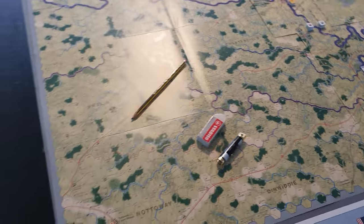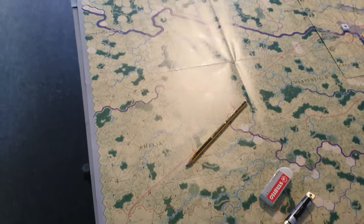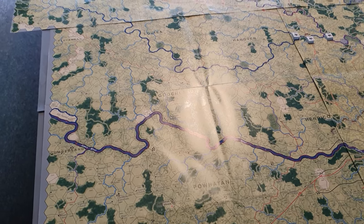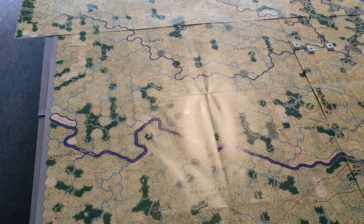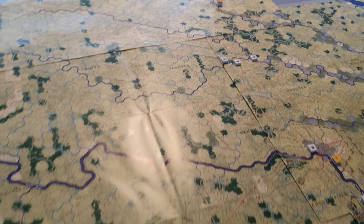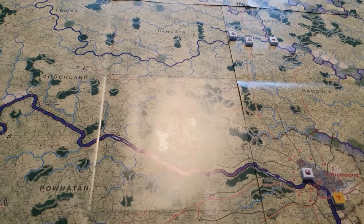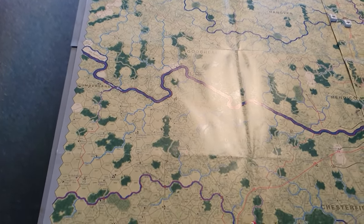It's 40 turns, so this is relatively short. In this same box you've got the Peninsula Campaign which is I think 119 turns, and then the Petersburg campaign which is something like 300 turns. So there we are — we are ready to go.